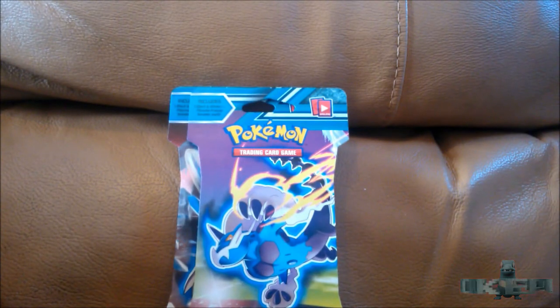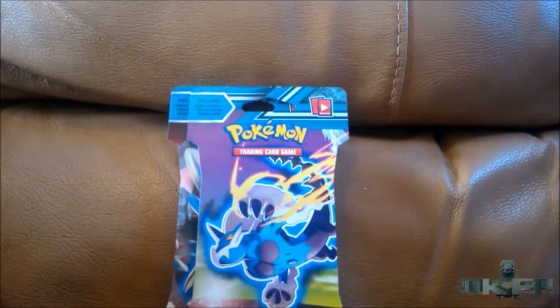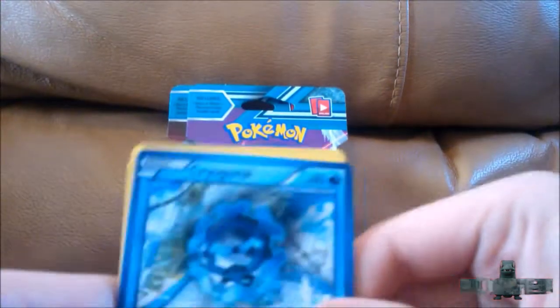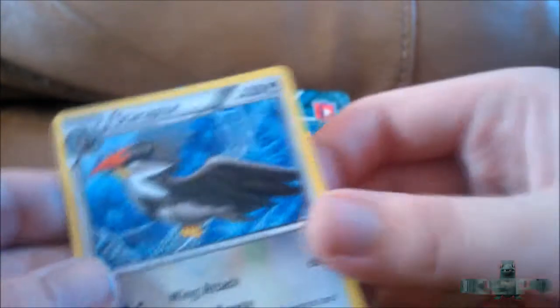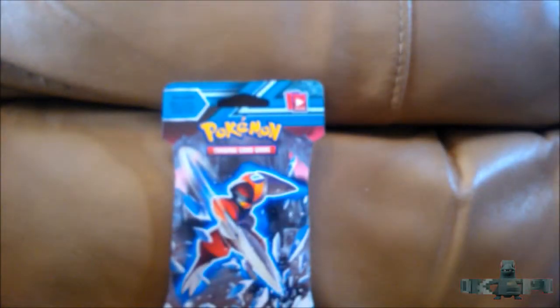Now we'll crack on with the Deoxys one. I've never opened up single blisters before, so this is a new experience for me. I've got an Absol pack from the Deoxys one. I like blisters, they're cool. We have Cryogonal, Palpitoad, Focusing Energy, Nidorino, Eevee, Trico, Wooper, Voltorb, and Pachirisu. The reverse is a Steelix, which is really cool. And the rare is a Staraptor. Nice — two regular rares so far, but still pretty cool to open up blisters.